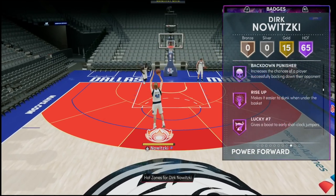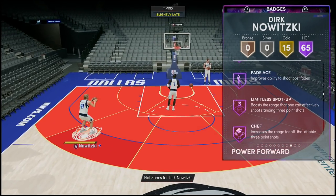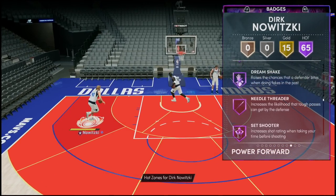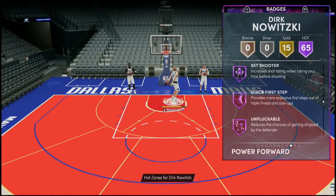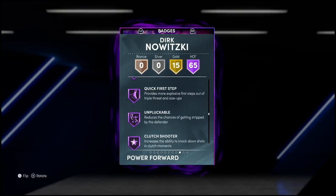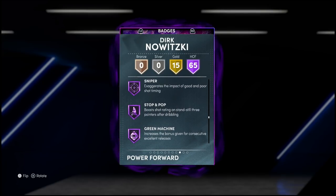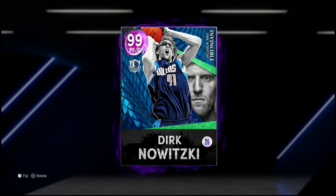This card on paper, he looks absolutely insane. Definitely looks like an upgrade from the Dark Matter Tatum Invincible that we got last year, because even though that card was an Invincible, it didn't really have many animations. Dirk Nowitzki, even though he is a big man, I still think he's gonna be able to get the job done. Having some of these key Hall of Fame badges is definitely gonna be important. Overall, I'm liking what the card looks like on paper. But of course, it comes down to seeing how all of this translates into Unlimited Streets. Without further ado, ladies and gentlemen, let's hop into a game and let's see what the King himself can do for us today.